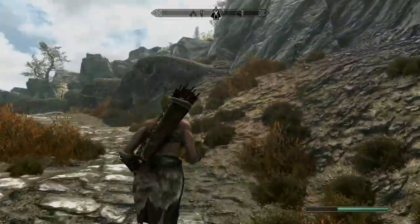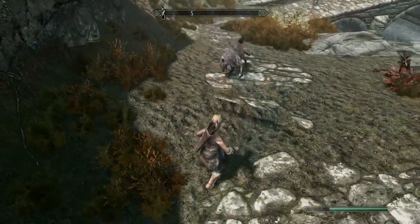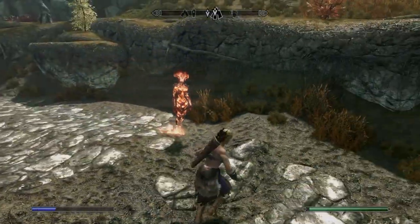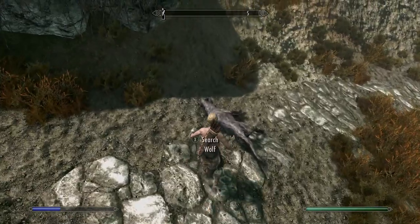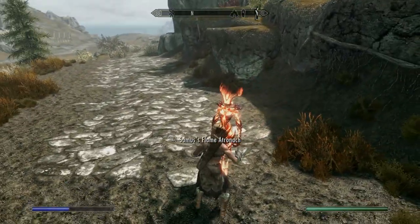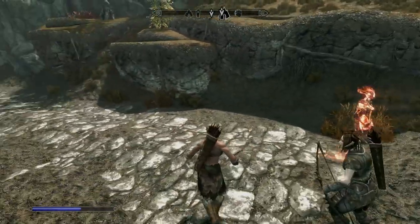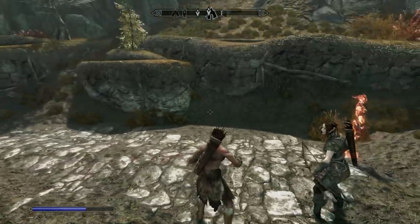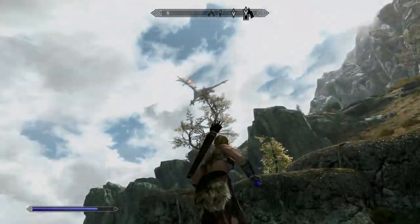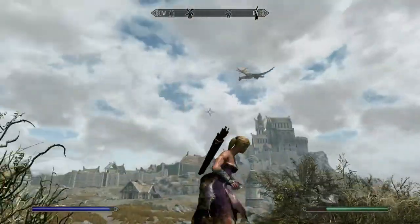Crossing the bridge — I can already see the icon lighting up on my compass. Every chance you get in combat, always pop something you can summon; that's what really helps your conjuration skill level. But you have to be in active combat, otherwise it doesn't bump. Sometimes if I know I'm about to find an enemy I'll pop one preemptively. Cave is right there on my compass — oh, dragon attack! Good thing I got that flame atronach popped.